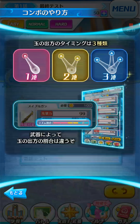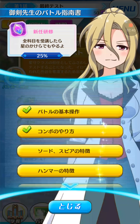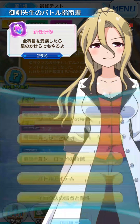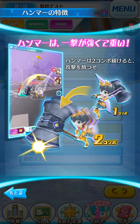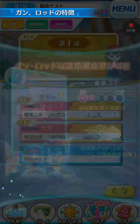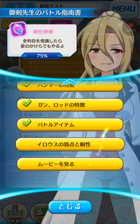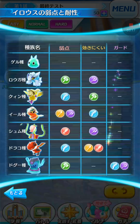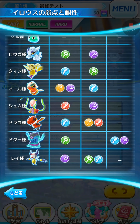There are tutorials covering combos and the different rhythm types that weapons have. Sword, spear, and hammer are shown, including how the hammer works. It also shows how guns and rods work and explains that you have to flick to reload — I'll go into more detail on the different weapon types in dedicated weapon tutorial videos. There's also a chart showing different Irosu and their weaknesses, though it's an old chart showing only the original five weapons.